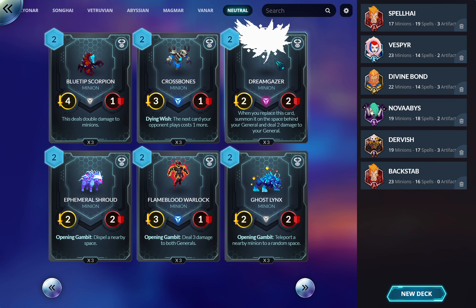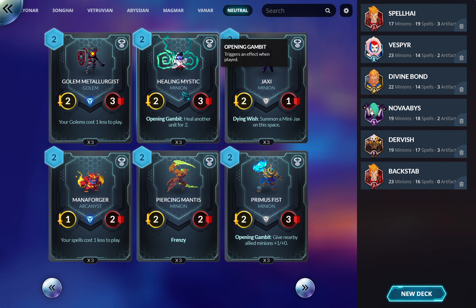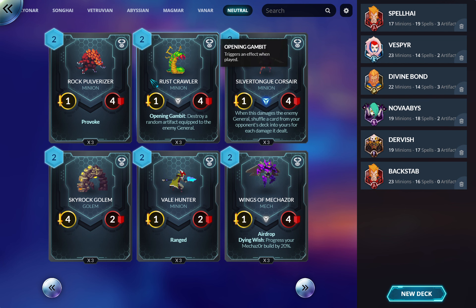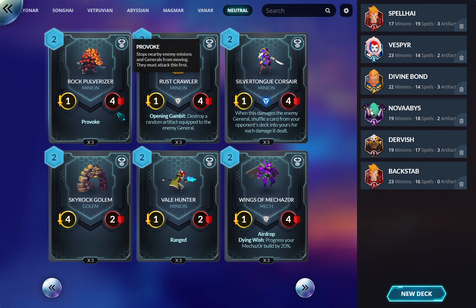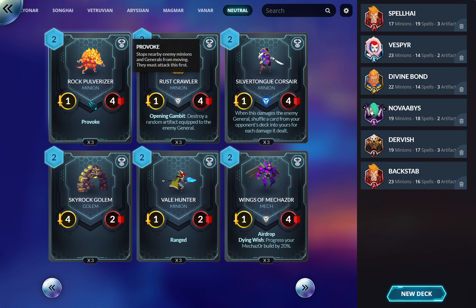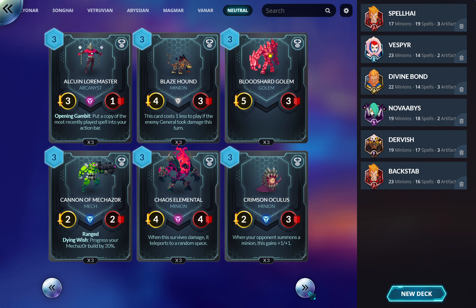Some neutrals are always good — I'll run through them quickly. There may be weird cases where you want certain ones for removal but I doubt it. Vitruvian like having bodies for their buff spells, so a free body when you have things like Aymara might be worth trying. This other one goes in every deck seriously — Vitruvian can very quickly flood the board especially with Dervishes, so I'd run it in the Dervish build.